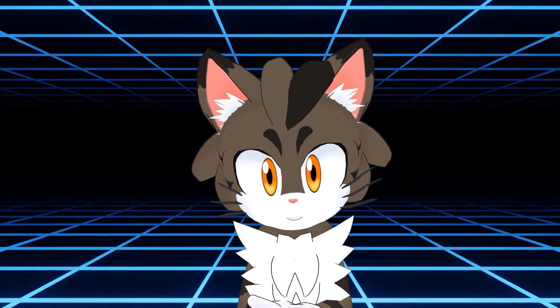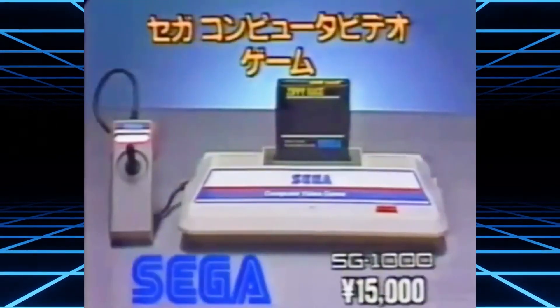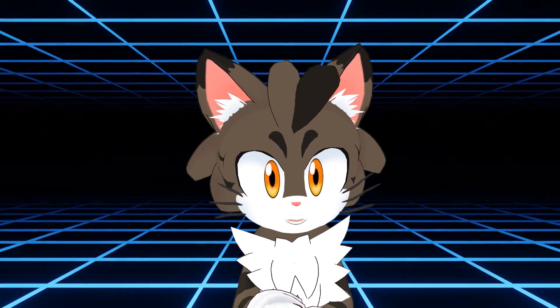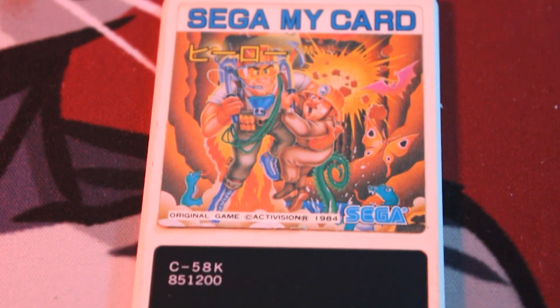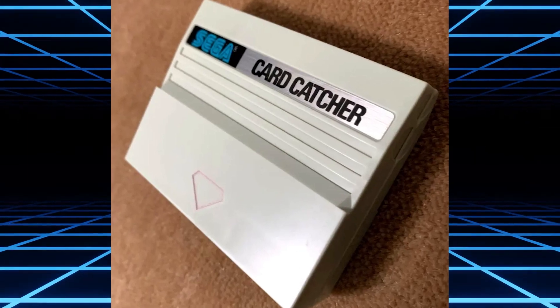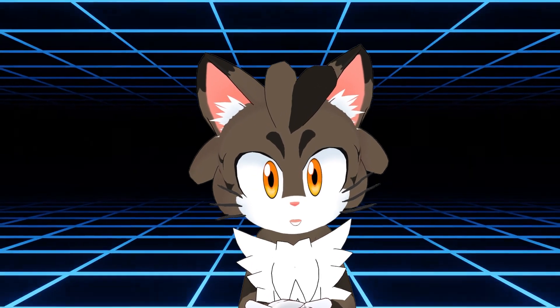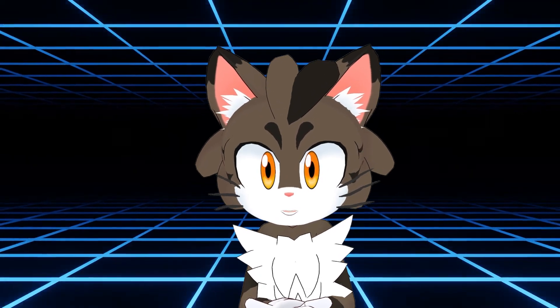The original MyCard was released for the first Sega console, the SG-1000. The basic idea was to put a ROM on a cheaper-to-manufacture card that consumers would buy more of. However, you would need to use the card catcher accessory to fit the cards into the console's cartridge slot. If you bought a card without the accessory, you could mail Sega to get the card catcher for free.